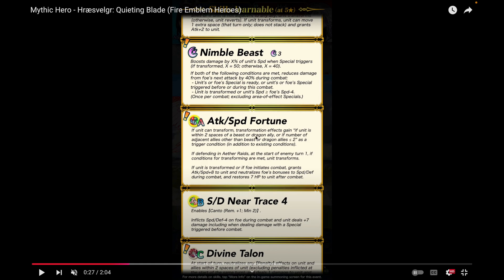Transformation effects gain if unit is within two spaces of a beast or a dragon ally. Before, you'd have to be alone or directly adjacent to one. Now it's just within two spaces, or if the number of adjacent allies other than beast or dragon allies is less than or equal to two. So you don't have to have a beast or dragon next to you, which is nice.